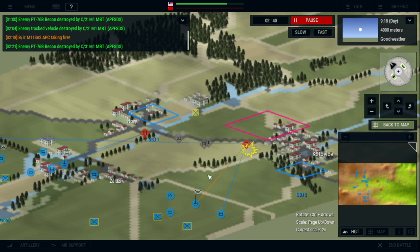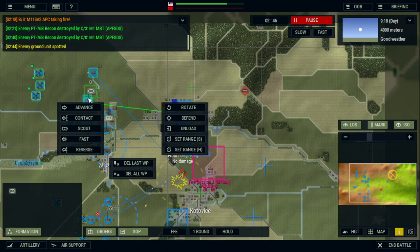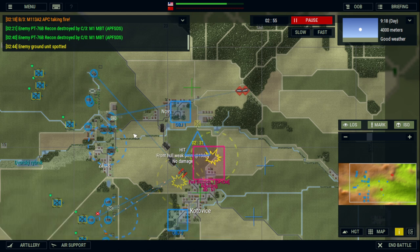It also has some of the most common characteristics that other war games have. If we select a unit, we can provide it with a range of commands, ranging from set soft targets to set hard targets, to ensure that our units only engage the targets that we want them to. Our APCs will only engage soft targets while our tanks preserve their munitions and engage hard targets.